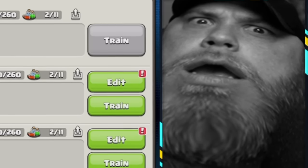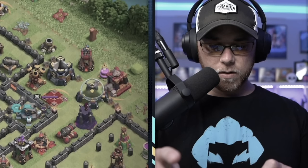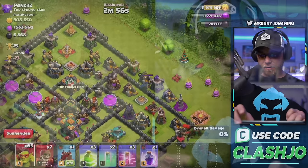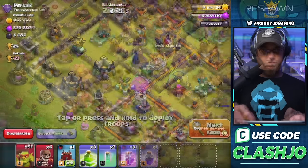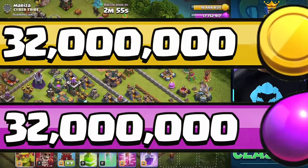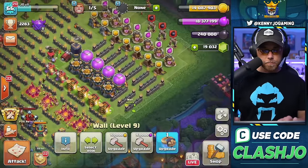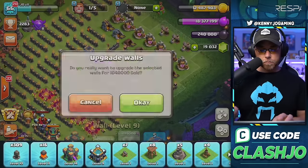I frantically rushed in and replaced her with Dancing Grandpa to tame the angry mob. Now at this point in the stream, I was pretty much on autopilot finding one massive resource base after another. Over 68 million in total resources had been collected, which allowed for a third loot dump to finish 309 level 10 walls.